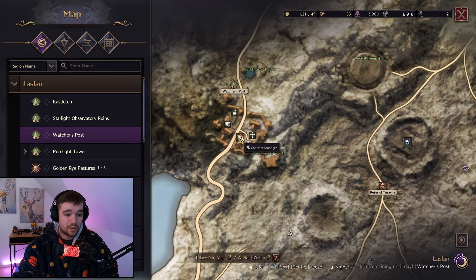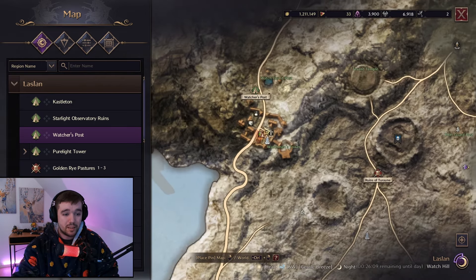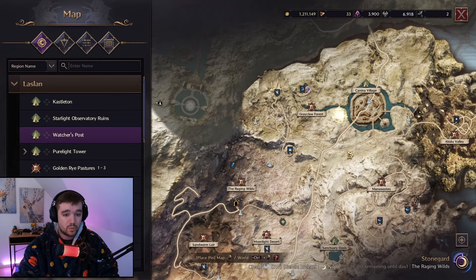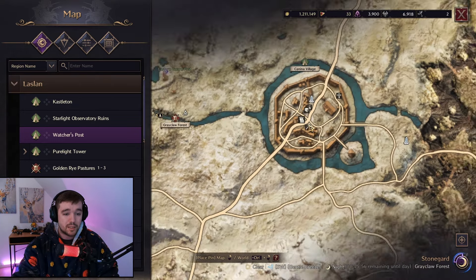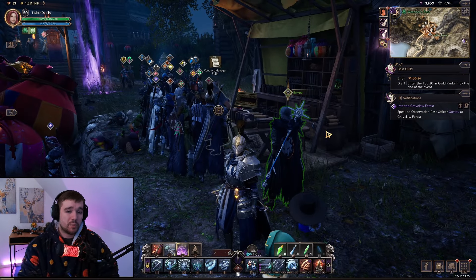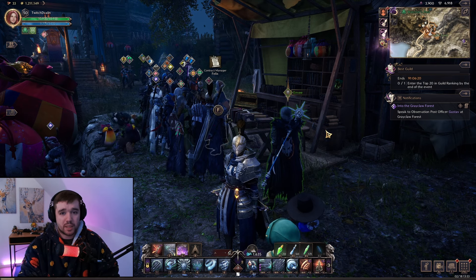Contract missions are daily missions — they're the yellow missions in your quest log. You get them from NPCs called Contract Managers, who have a paper-like icon. You can find them in low-level cities, but those give low-level missions you don't want at max level. Watchers Post can give you max-level contracts, and Cannon Village gives you missions where you have to kill werewolf people or orcs. Watchers Post will also give missions in that surrounding area.